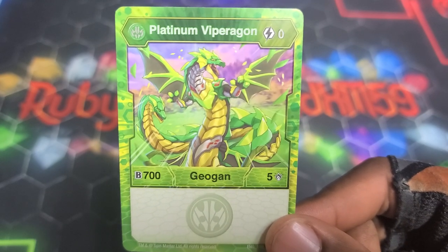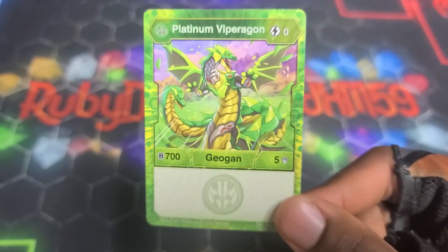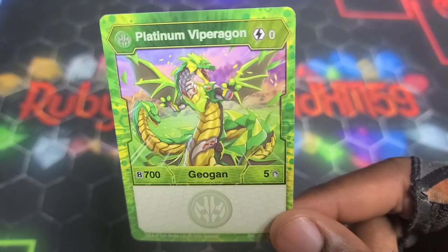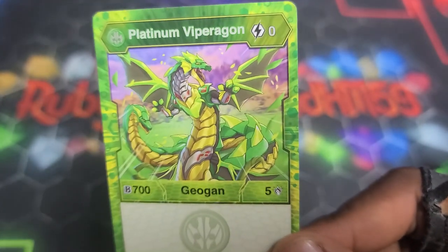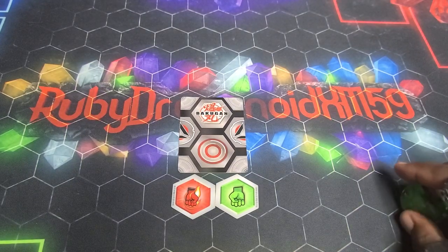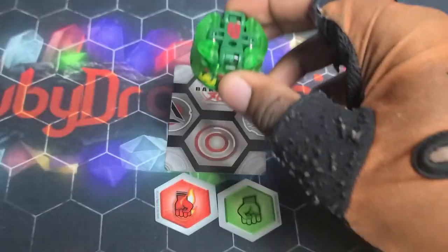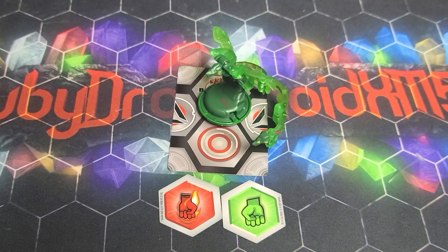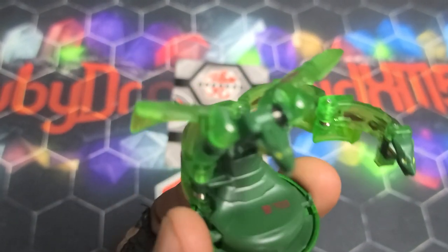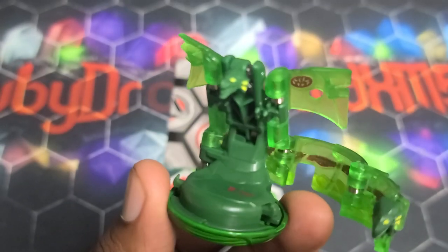Ventus Platinum Vipuragon — no cost, 705 — same stats as the other Platinum Geogons for this wave, so talking about 1350 and 5. Getting up to no cost, I would love to use this right out of the gate. This is why they should put in a full playset, because I would love to use these Geogon straight out of the gate — put in all three copies so you can get a full playset and use them with the profiles. The artwork is also really really sick, having the steel incorporated with that design. Now — three, two, one — bop! There is Ventus Platinum Vipuragon, looking so sick.